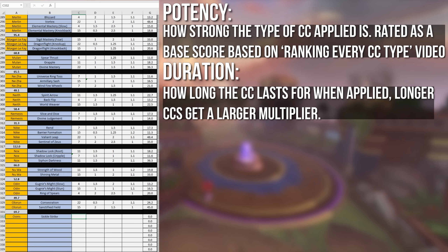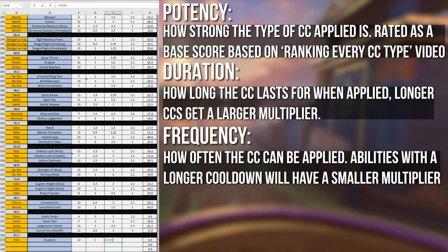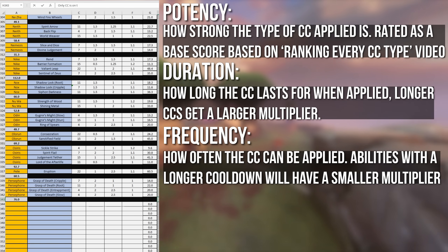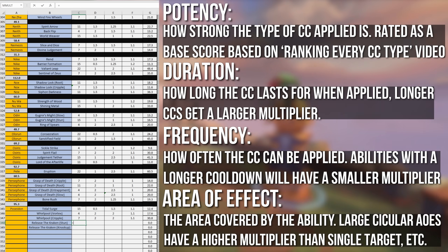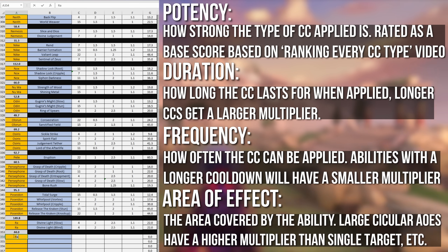Category two: duration. A longer CC should get the better overall score if all of the factors are equal. Number three: frequency — how often the CC can be used and applied to enemies, basically the cooldown of the ability that has the CC. And finally, AoE. A giant circular AoE CC like Hunbatz's ultimate should score higher than a single target line CC, other factors equal.